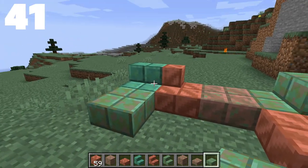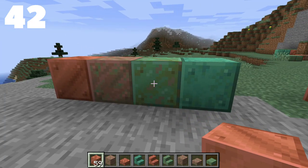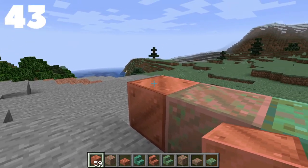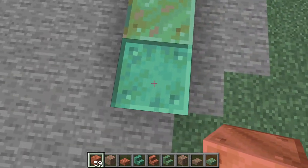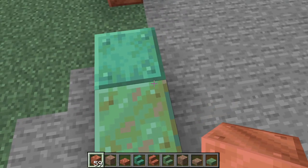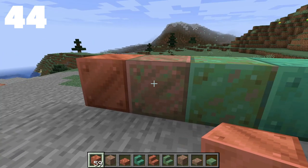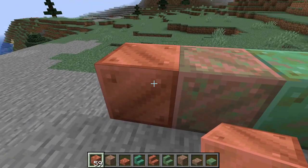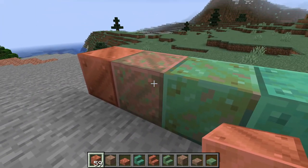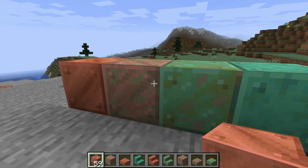All of the cut copper variants — including the waxed cut copper — can be made into slabs and stairs, which is really convenient. The weathering effects on copper blocks take place after a certain number of Minecraft days. The initial stage is always the unweathered copper block. The earliest a copper block can change states is after 50 Minecraft days, so you'll have to wait at least 50 days after placing the block.